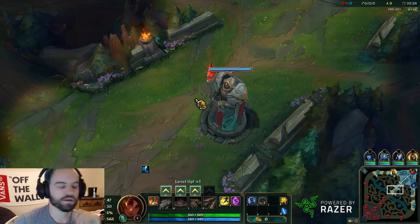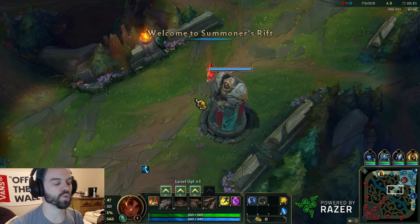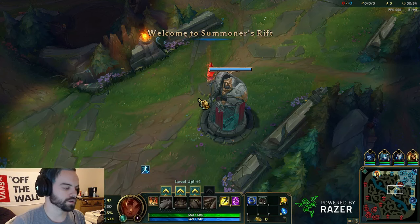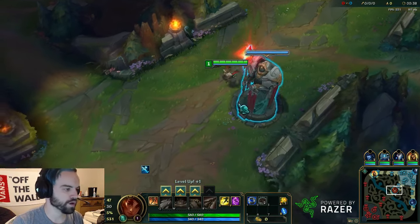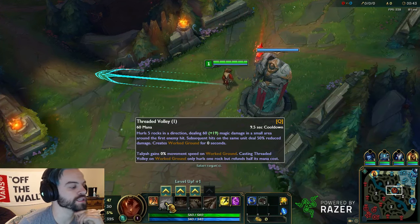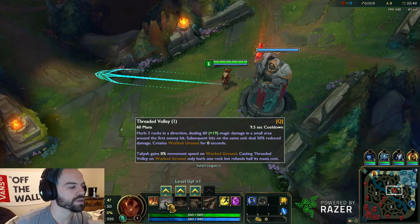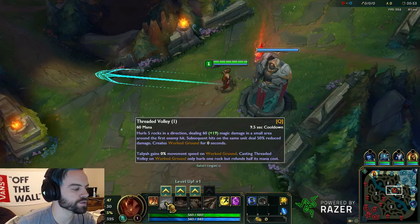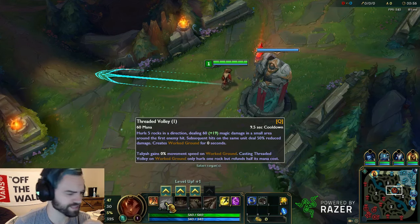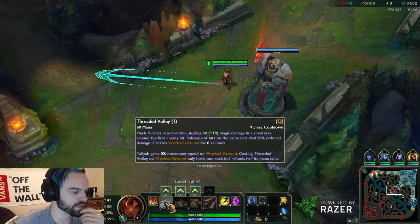Now this is the first time I got a chance to play Taliyah. Like you've seen, it took me like 20 games to finally get her, so I'm going to be learning about her just like you are. We'll start off with her QWE. Q — Threaded Volley — hurls five rocks in a direction dealing 60 plus 19 magic damage in a small area around the first enemy hit. Subsequent hits on the same unit deal 50% reduced damage, creates worked ground. Taliyah gains movement speed on worked ground. Casting Threaded Volley on worked ground only hurls one rock but refunds half its mana cost.